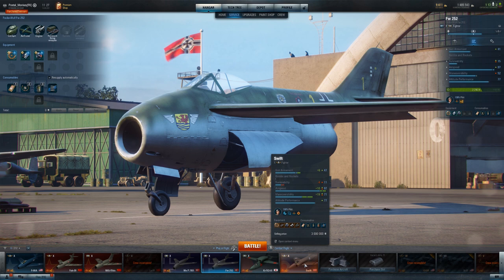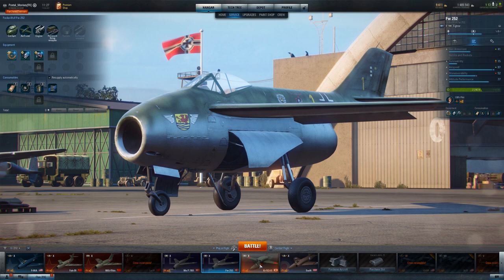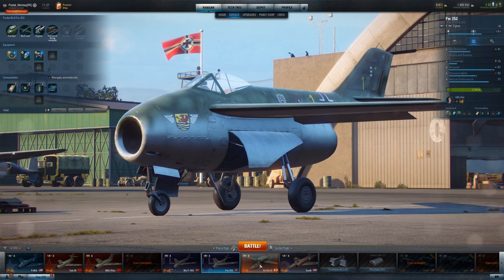If you compare the FW252 to the other tier 10 fighter that has two 30mm cannons, the cannons on this are better than the 30mm cannons on that — nobody's going to argue that. And you're giving up a lot of everything for maneuverability in the 162. Not specialized in the 162 Mark III, but you're never going to have the airspeed, altitude performance, or guns this plane has. You're giving up a lot for maneuverability in the 162, and at tier 10 I'm not really sure that's worth it. If you want a maneuverability build, you're just going to want the Yak-30.